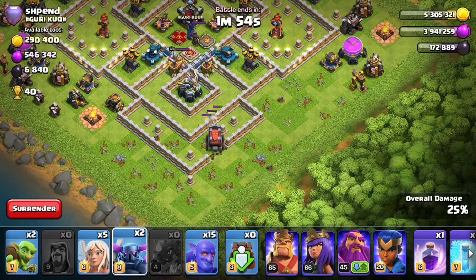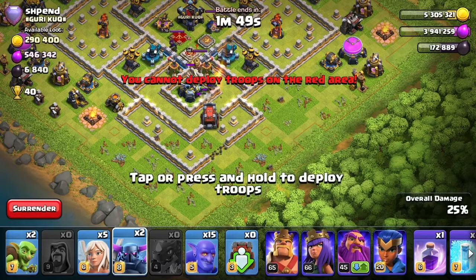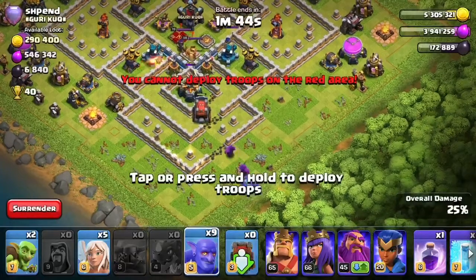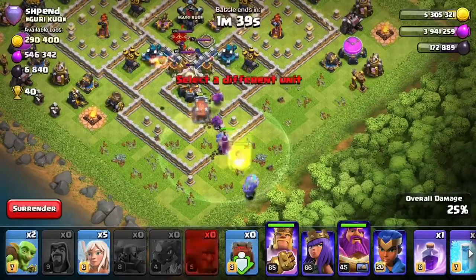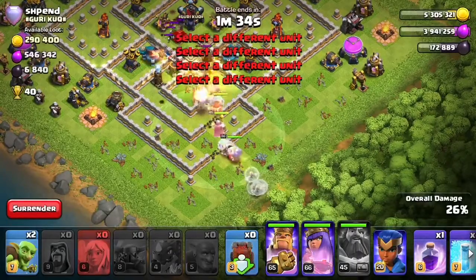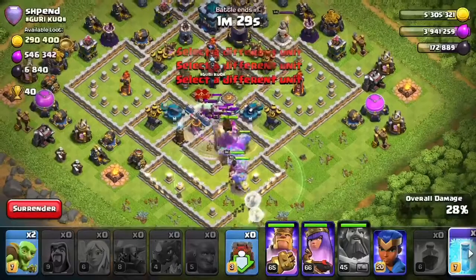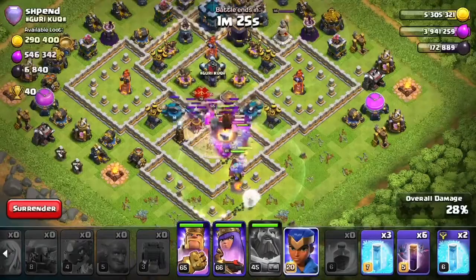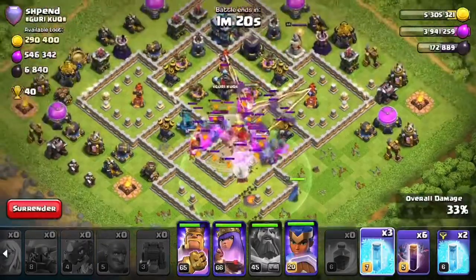I'm just going to wait for the wall wrecker to do its work before I send in the peckers. The peckers are going to need some protection from the Grand Warden on the ground. I send in the peckers, a load of bowlers, and protect them with the Grand Warden. We can also move in the King and pop his ability as all the heroes come in to attack the clan castle troops. We've got scatter shots to worry about, so let's rage those bowlers and clear out the middle of the base.